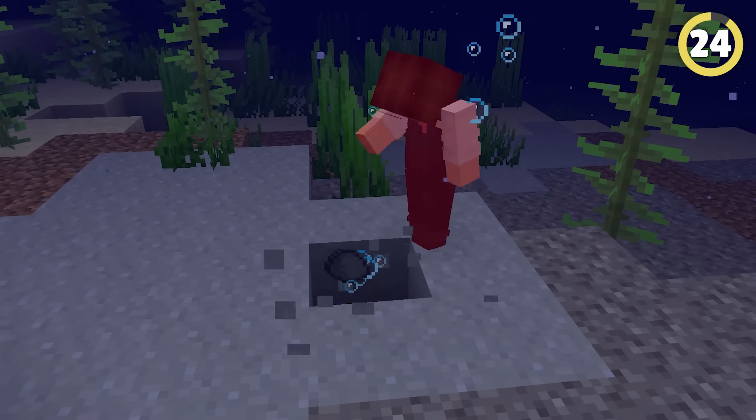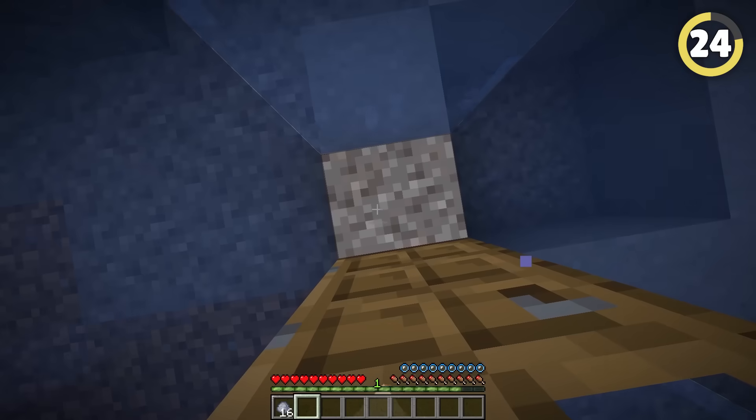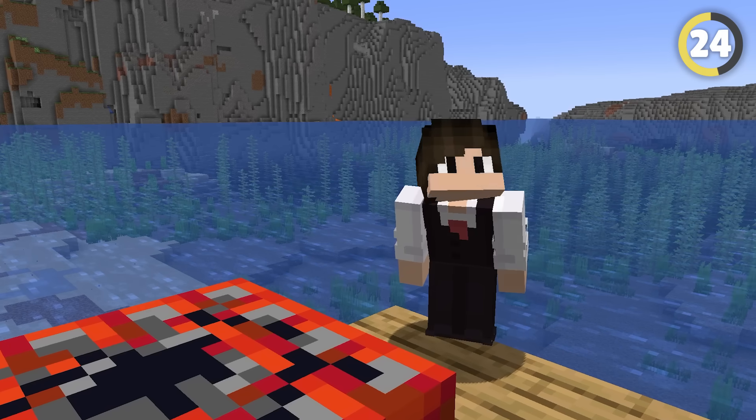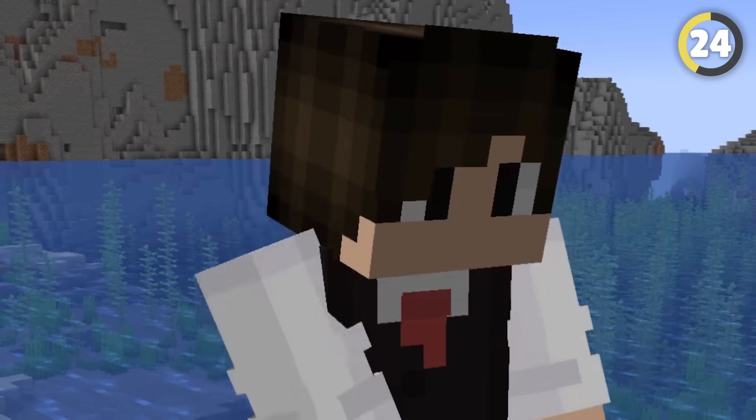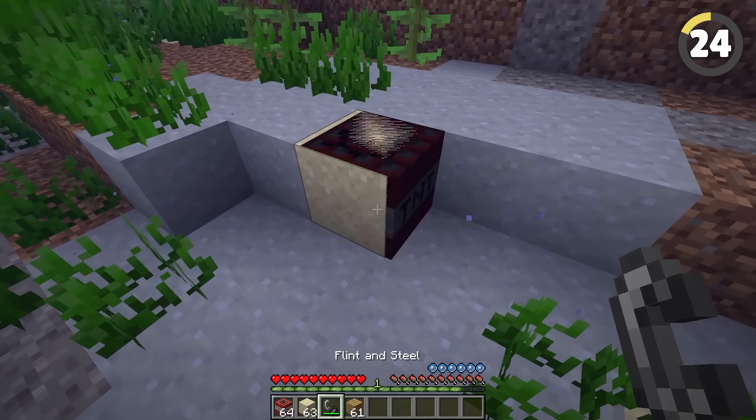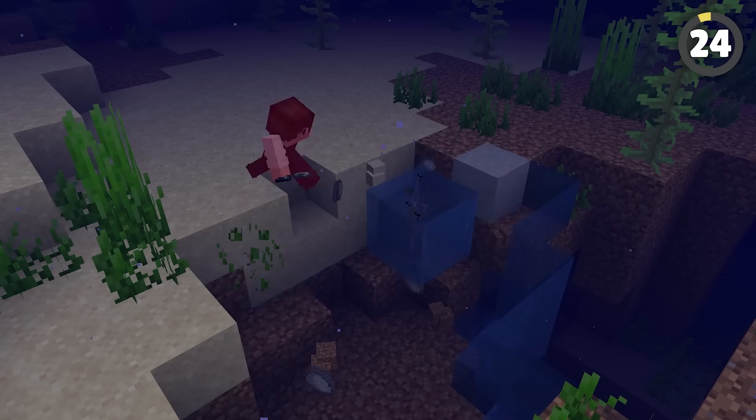Breaking blocks like clay underwater is SO ANNOYING! There's the old door trick, but that's no fun compared to TNT. TNT doesn't work underwater — WRONG! All you need to do is place sand or gravel on top before lighting it, and it works perfectly. It barely even damages you.